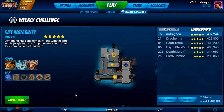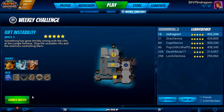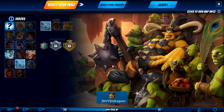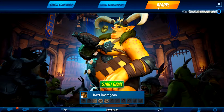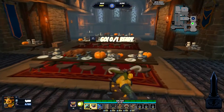What's cooking folks, Vermilion Phoenix here. Today I'm jumping into some more Orcs Must Die Unchained, doing rift instability with Bianca. This is the weekly challenge for the week of January 31st, 2017. Bianca has pretty much the most damage out of the crew, so she should be one of the most solid clear options and shouldn't be too much of a challenge.